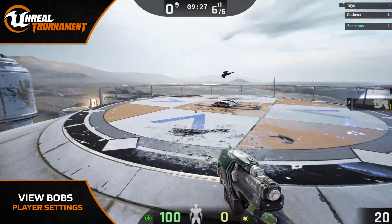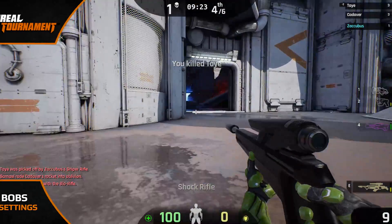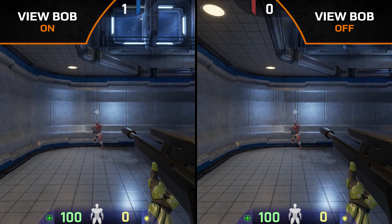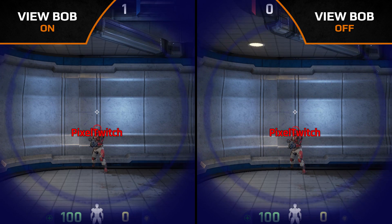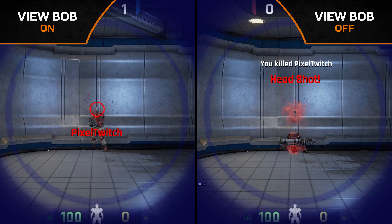Apart from being more aesthetically pleasing, there isn't any benefit to having weapon bob or view bob on. In fact, most players will turn off view bob especially as it can be highly detrimental to your aim. As you can see in this video, as you hit the ground the impact causes your crosshair to drop as if you're bending your knees. This leads to a longer recovery time before your aim is stabilized again, leading to inconsistencies or missed opportunities.